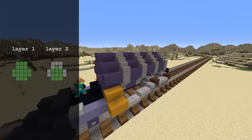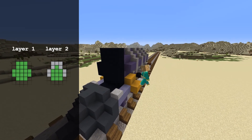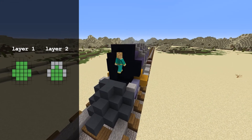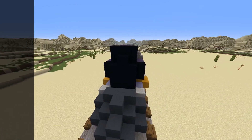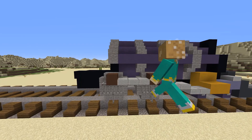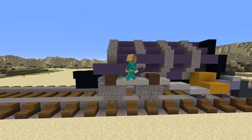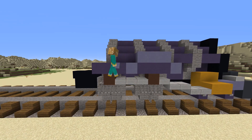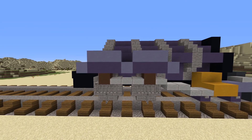Going to the front, build this shape out of black concrete, and right in front of that, build another shape like this one. There should be a gap of one block between the cowcatcher and the face of the engine. Going to the side of the locomotive again, take your primary color and place three blocks above the brown block on the big wheels. Then taking your secondary color, outline the top and side of those three blocks.